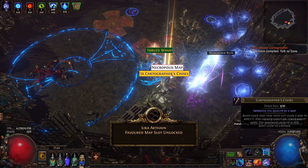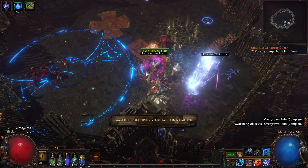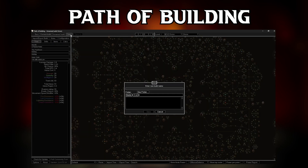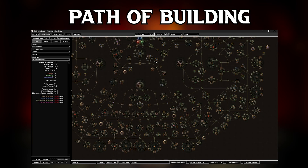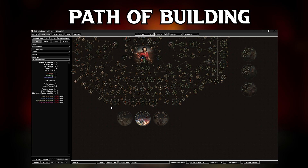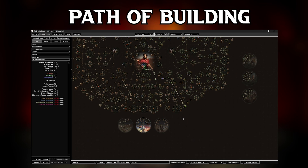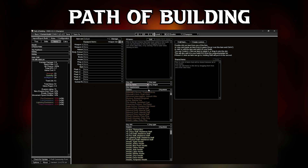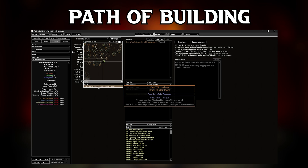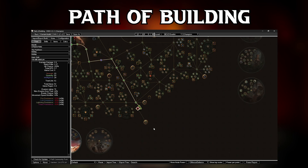Moving on to the actual Step 2 — we are finally going to open Path of Building. In this step you are going to plug in all the information from your research. First, make a new build and save it — don't forget to save often so you don't lose your work. Next, pick your class and ascendancy; for our example that is Duelist and Champion. Then add the build-enabling unique — for me that is One With Nothing small cluster jewel. To do this, go to the Items tab, type the item name in the search box, double-click the item, then click 'Add to Build.' This specific item needs to be plugged into a jewel socket at the outer edge of the skill tree.